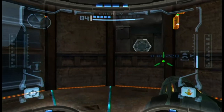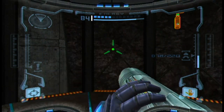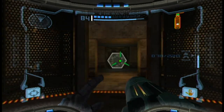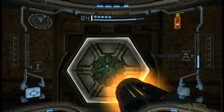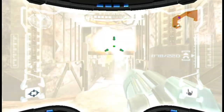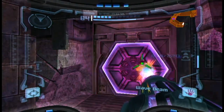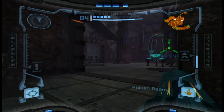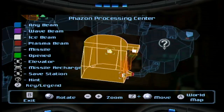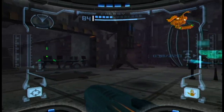And now we head down to the second level. I did get the missile expansion right there. Now we have this room — we've explored this room already so there's no need to go through the door in front of us, so we want to head to the white door that's on the second floor.